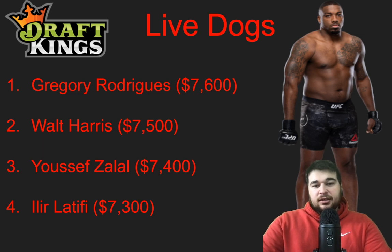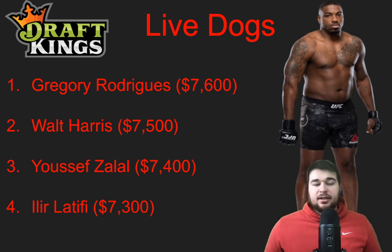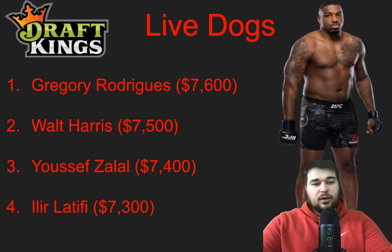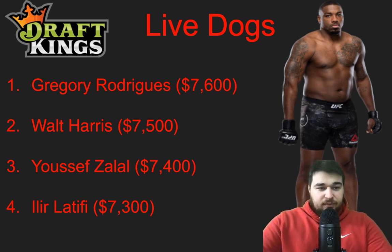Gregory Rodriguez at 7,600 — I like him here as a dog. If he wins it's probably by knockout, and probably by first-round knockout as well. We've seen Dusko is very hittable — no striking defense from the guy, 46% striking defense in a three-fight sample, which is pretty bad. Rodriguez hits hard. Really good underdog play at 7,600. Dusko is probably the more talented fighter, but if he didn't fix that striking defense, I wouldn't be shocked at all if Rodriguez puts him down. Give me Rodriguez as a dog play at 7,600, and as a whole I want to be really highly exposed to this fight.